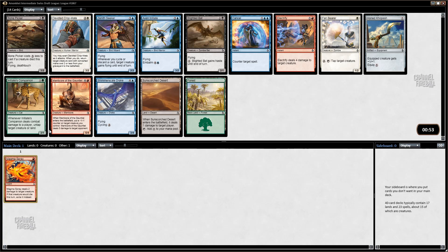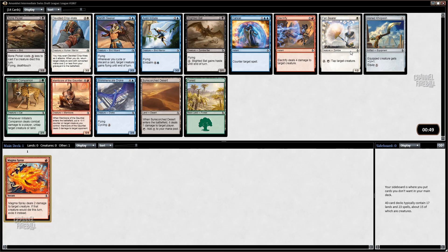Next up we get Electrify or Bone Picker — probably our best options. I think they're just two of the stronger cards in the pack. I like Fanbearer too. I think Electrify is good enough, and since we just picked Magma Spray, there's no real reason to take a different color. Bone Picker or Fanbearer are reasonable, and Initiates is also quite good — all of them are within roughly the same power level, so in those spots I like just taking the on-color card.